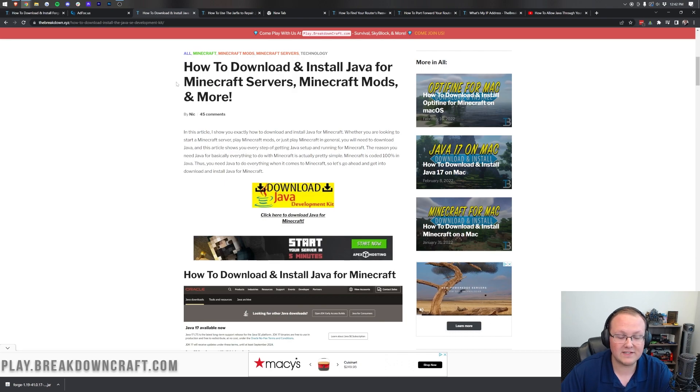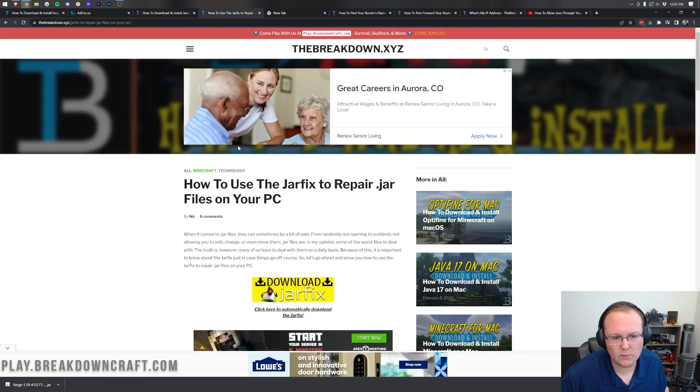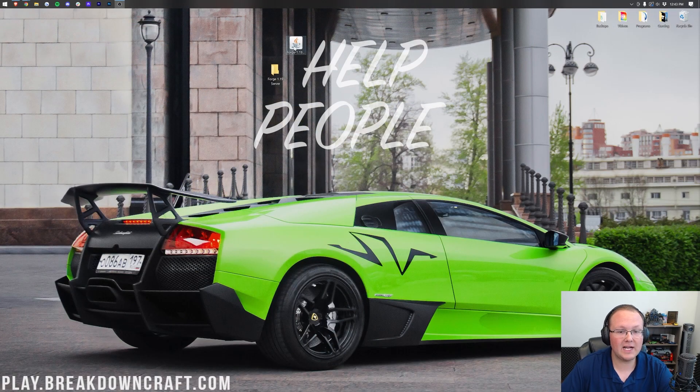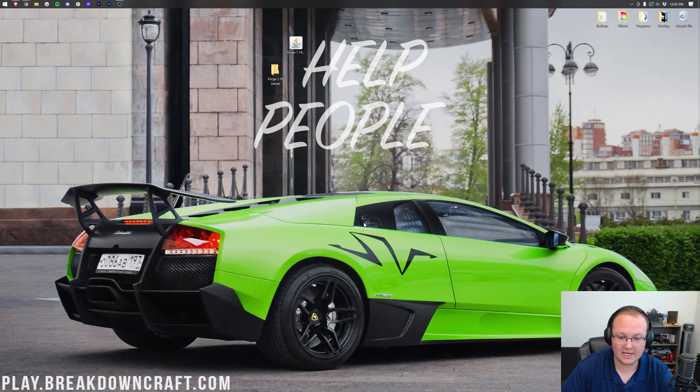Download and install Java 17 if you haven't already, and once you have it, you'll probably be able to open Forge. But if you can't, or if your icon still looks weird, run the Jarfix. The Jarfix takes all the files on your computer and links them back to Java, making them work correctly. Once you've done that, right-click on Forge, click Open With, click Java, and click OK.